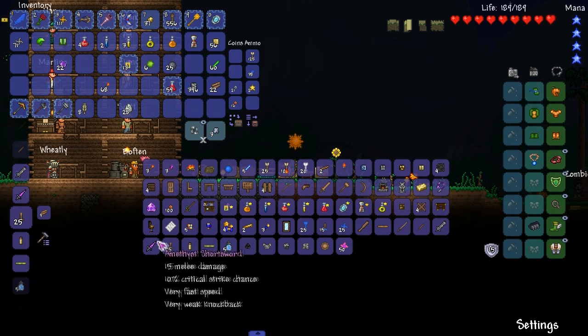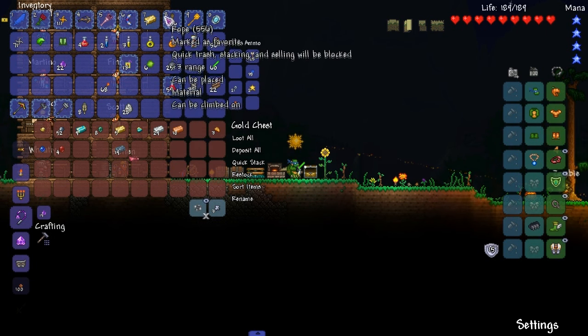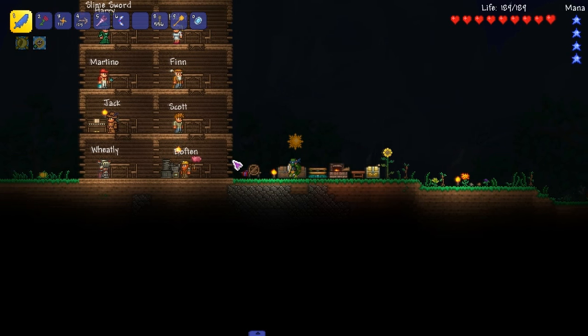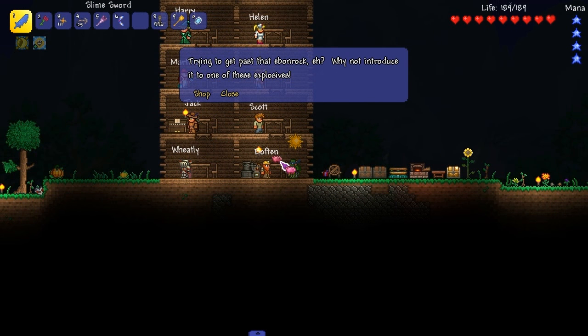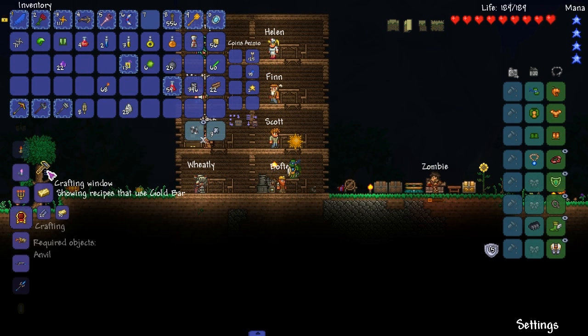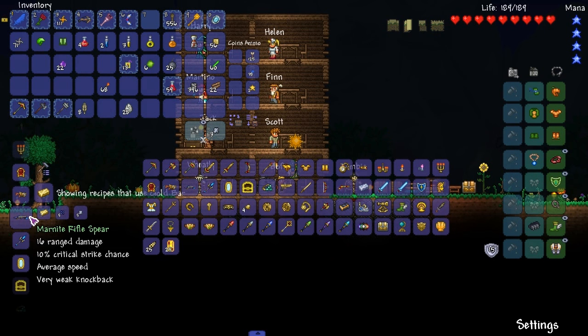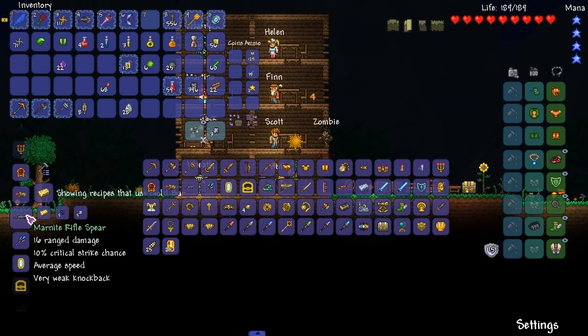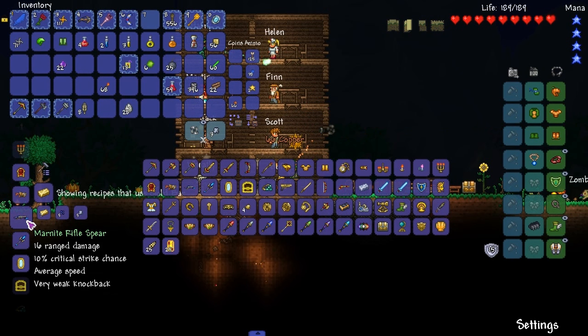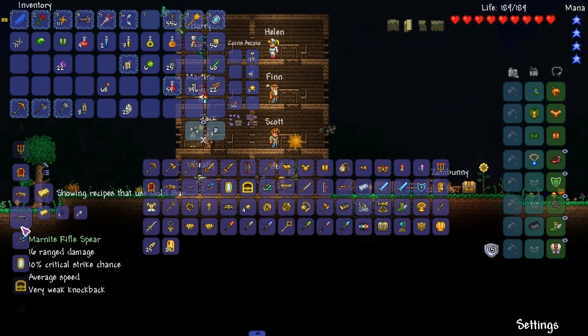Let's go smelt this gold up - we've got a good bit of gold. And we can maybe make tools out of it or see what boss summons we can make. Because I want to fight the desert scourge - I just gotta go find the stuff to fight him. Golden throne - I have to make that. Marnite rifle spear - that looks really cool. It would be marnite, marble and granite. Electrum bar - there's a lot of cool stuff we can make here.